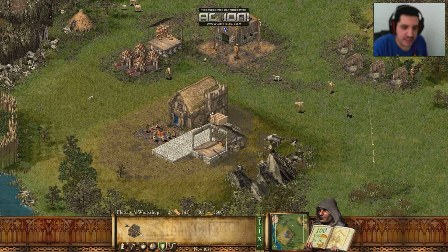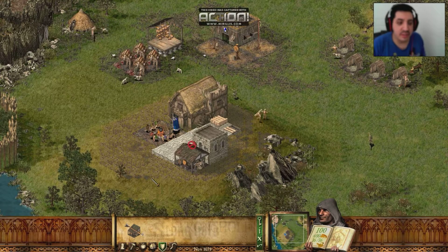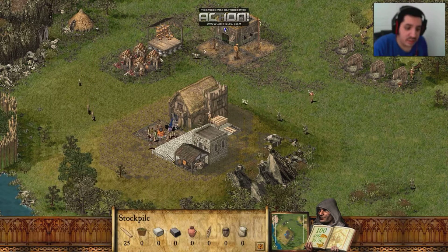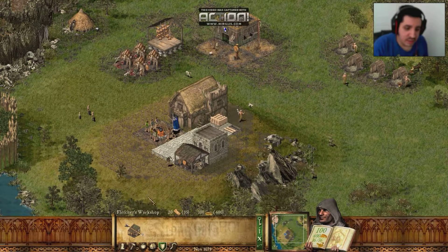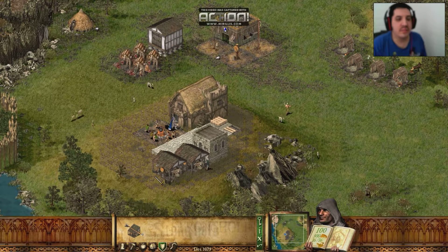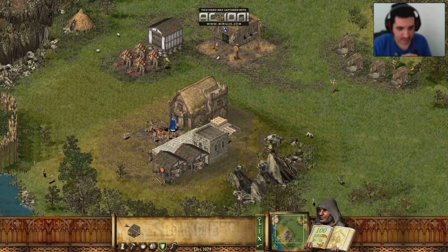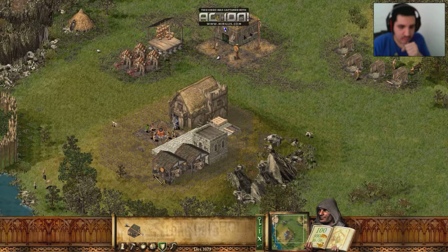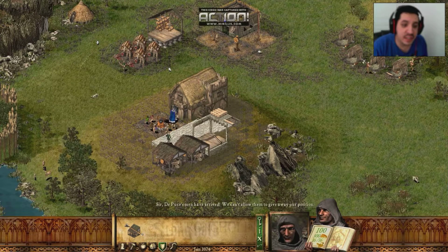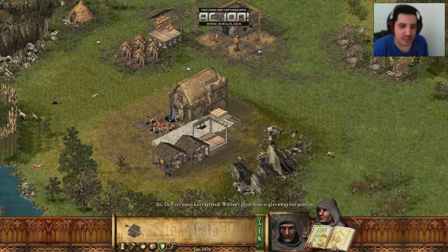We're placing it here — perfect. Let me see how much wood. Okay, we're good. We may as well add another Fletcher. There we go, now we have double the amount of bows. Due to having the Fletchers and the Armory close to the stockpile, they allow us to produce faster and could give away our position.